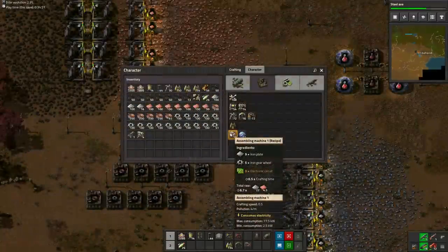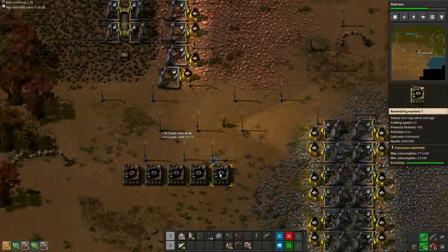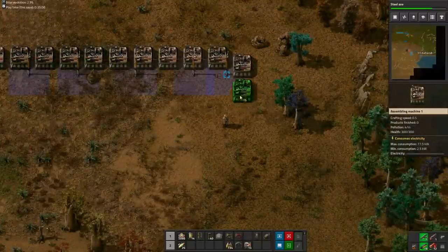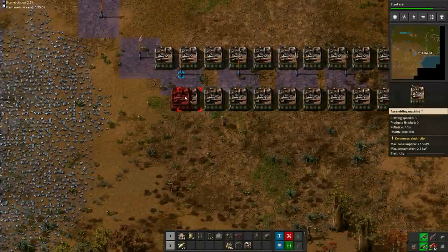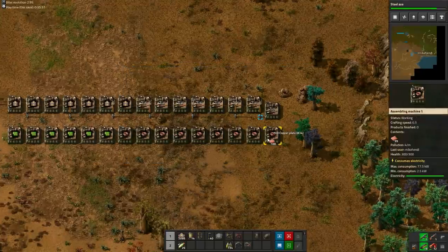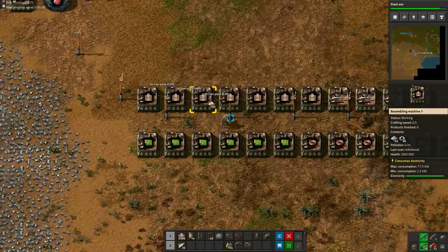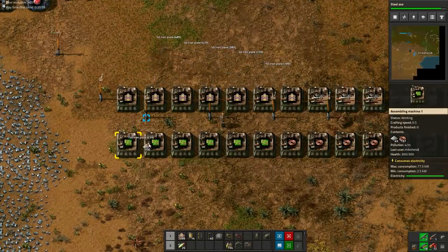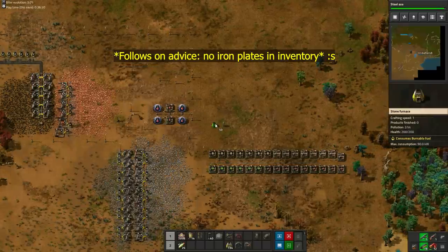We will make one final expansion to our personal assembly machine army. Craft 15 more assembly machines and possibly relocate them to a more suitable area. At this stage we will add green circuits and belts to the recipes. You can safely turn all of your copper into copper wire — at this stage of the game it is only required for circuits. Raw iron plates however are required for most of the stuff you will need to build your base, so make sure you don't turn all of your iron plates into something else.